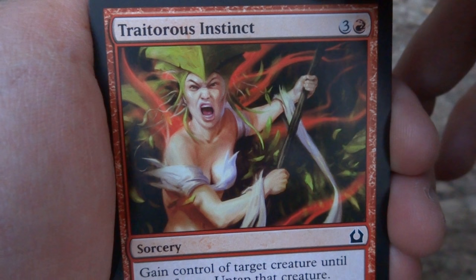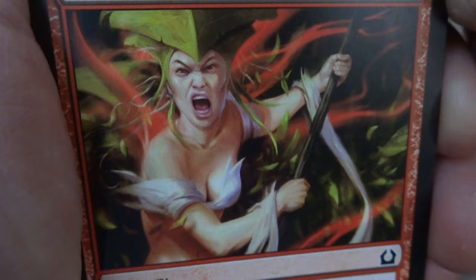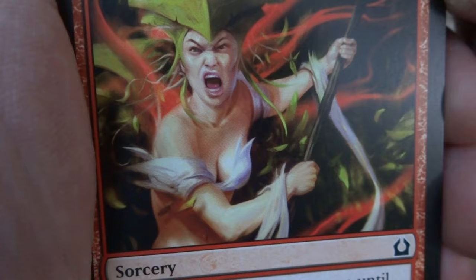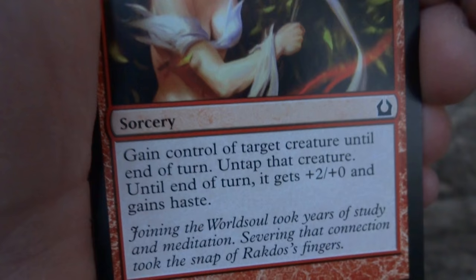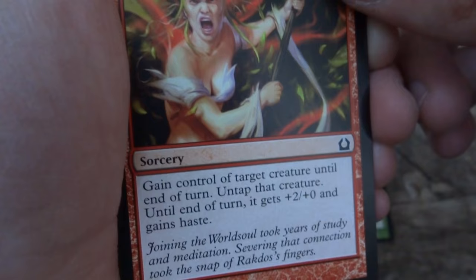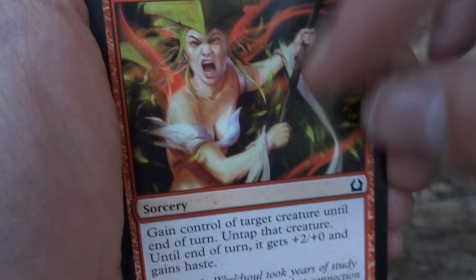Traitorous Instinct — three and a red. Looks like she's got rage under her skin and she's emitting some sort of red aura, about to swing with maybe an axe or something. She doesn't look very happy. Sorcery: gain control of target creature, untap it, it gets plus two plus zero and gains haste until end of turn, so it can attack right away. Drawn by Darken — very beautiful, very cool. Love the balance: very focused on her, with a nice contrast of white and red going through it.